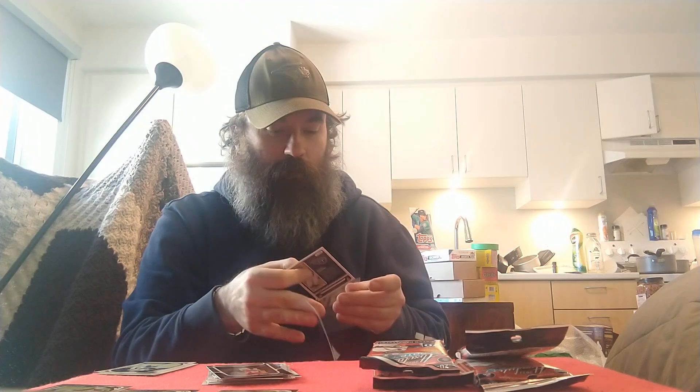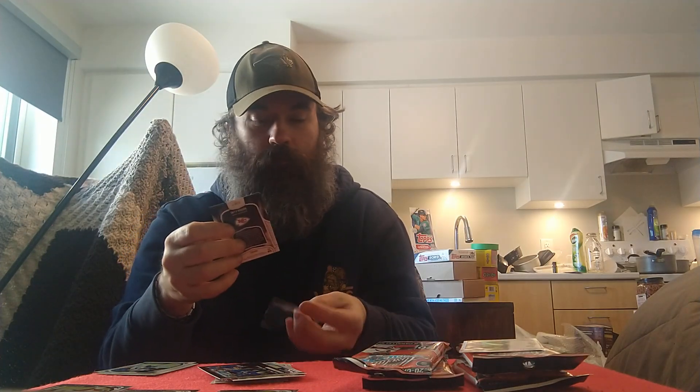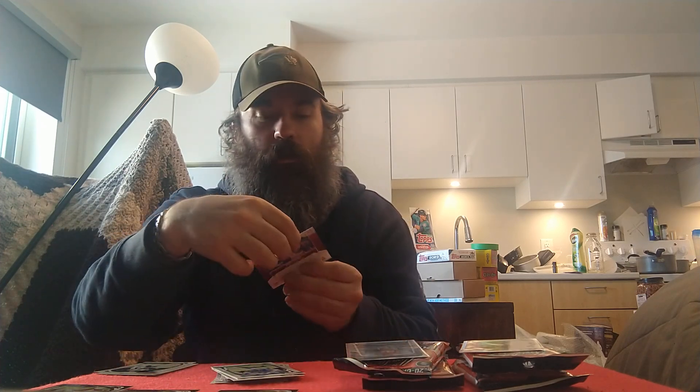And a green parallel of Michael Thomas for the Saints. Another green parallel of Devin McCourty for the Patriots. And our green rookie is Hassan Haskins for the Titans — so that is a nice hit. And a nice one after that. I like those Introductions rookies, those are nice. Let's leave up the green rookie. There we go. And we've got a Sky Moore Introductions rookie. Last card.